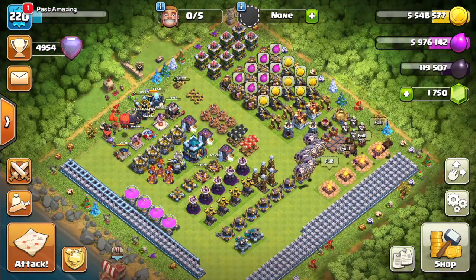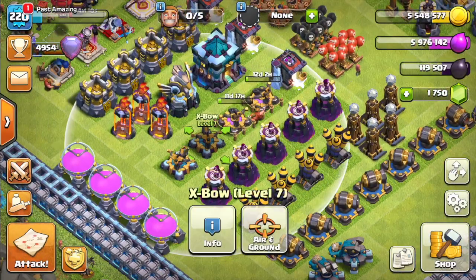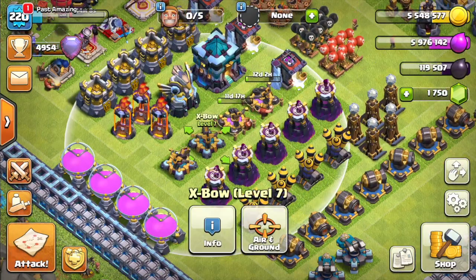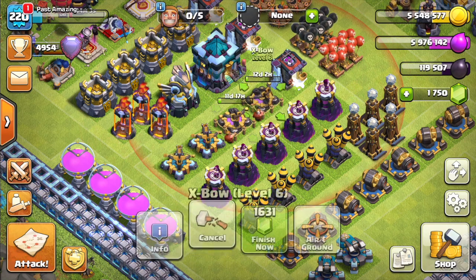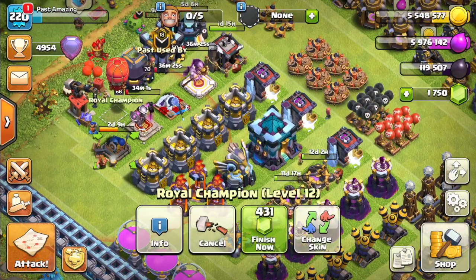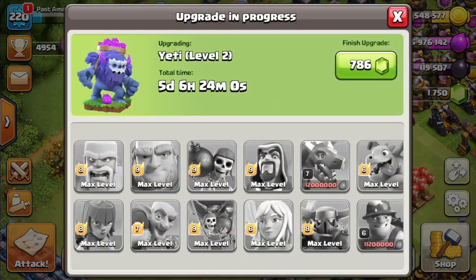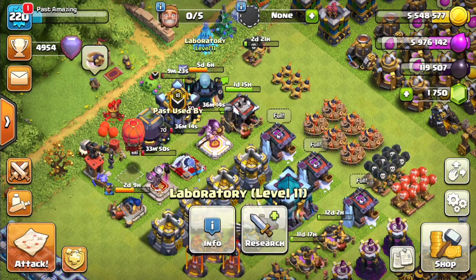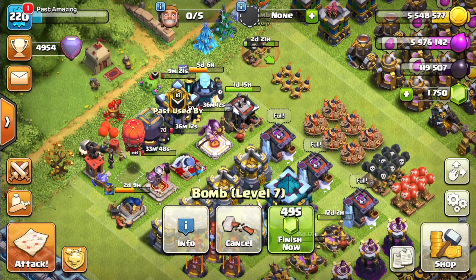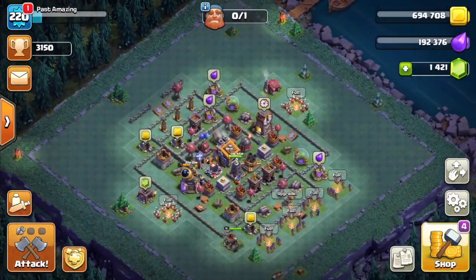Let's do a quick base update. I've upgraded my Scattershots — two of them are now maxed at Level 7, and the other two are upgrading. I upgraded them earlier today. My Royal Champion is upgrading to Level 13, my Yetis are going to Level 2, and I hope to upgrade them to Level 3 as soon as that finishes. Banks are upgrading and the Small Bomb is upgrading — so that's all five builders busy in the Builder Base.